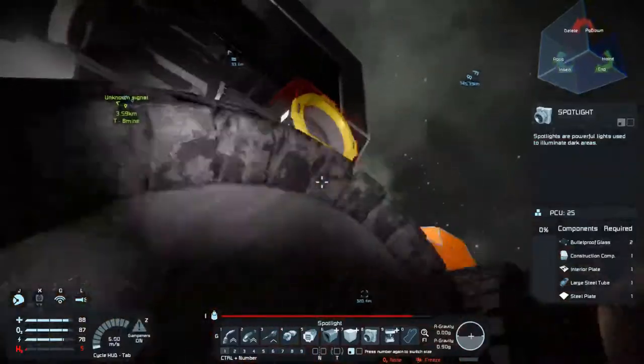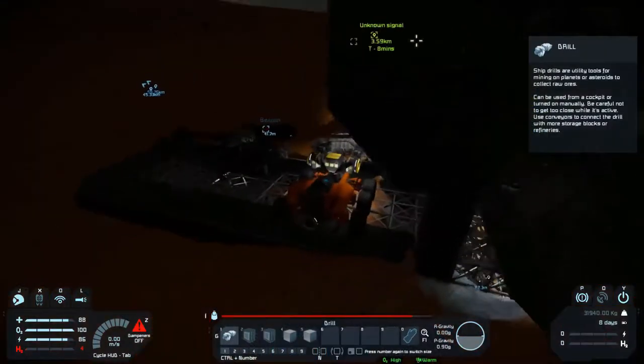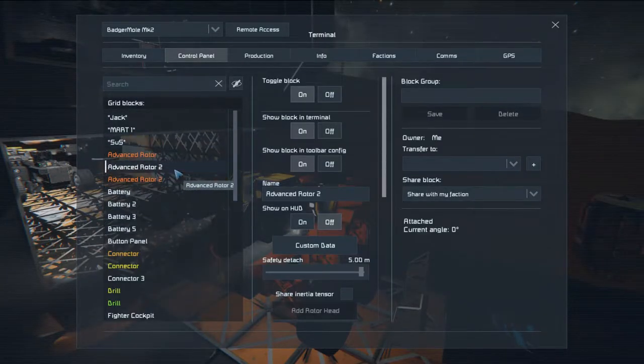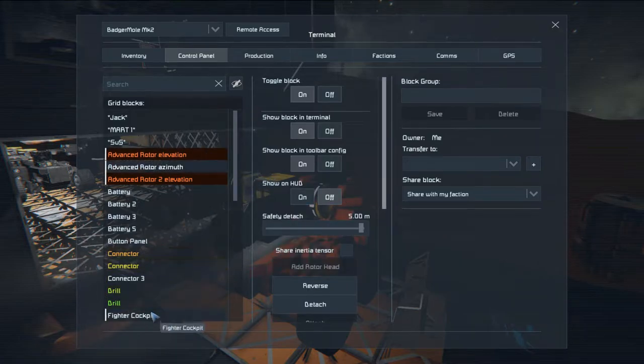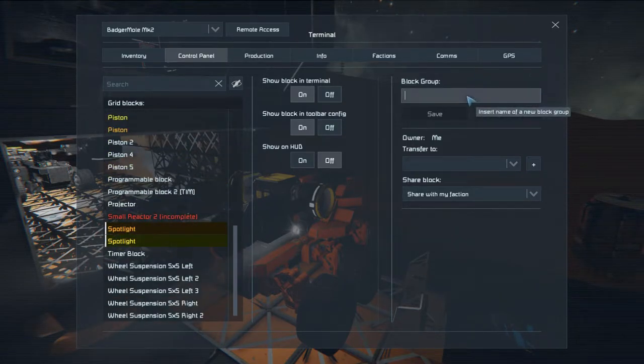This is pretty much set up. Now you're going to get into the vehicle. Go into the menus of the vehicle and find the advanced rotor that is connected to the vehicle on the base — which would be this one here — and name it or add 'azimuth' into the rotor's name. Find the other two rotors and call each one 'elevation.' Both of these have to be elevation rotors. Select all of those, select the cockpit that you're in, and find the two spotlights. Name those M-A-R-T-1 with no spaces.